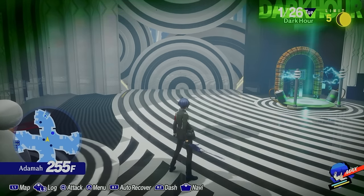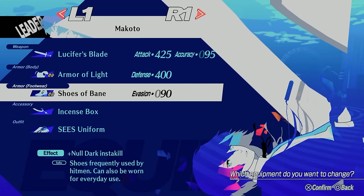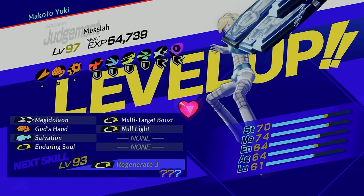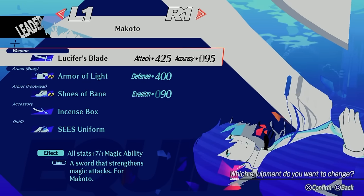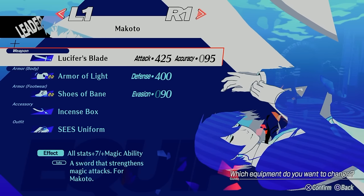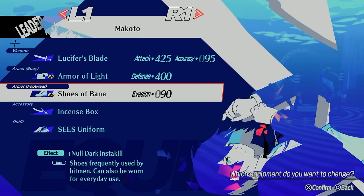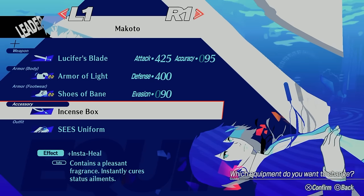Now let's talk about Personas and Equipment. For Equipment, I'm going with the Lucifer Blade — the best sword Makoto can get in the game, obtained from fusing Lucifer and getting the Fallen Angel's Wing — the Armor of Light, from fusing Messiah and getting the Savior's Augite, and the Shoes of Bane from Tanaka's Amazing Commodities, which also helps to null dark instant kills. Elizabeth is going to be spamming those a lot. For my accessory, I decided to go with the Incense Box, which helps you immediately recover from any status ailments — also something Elizabeth will be spamming a lot.